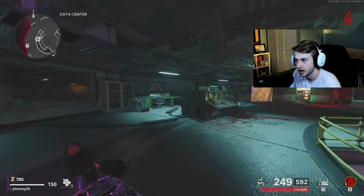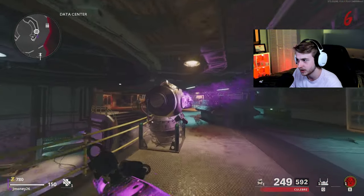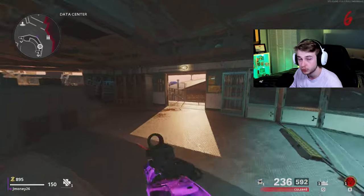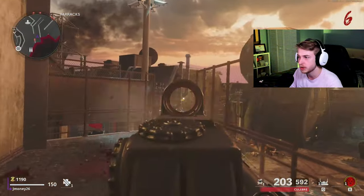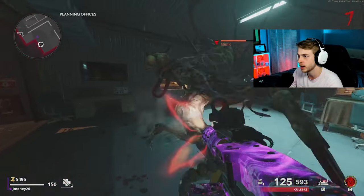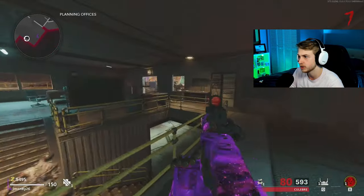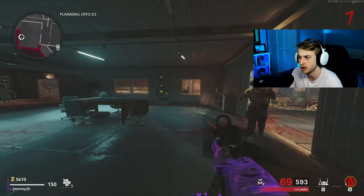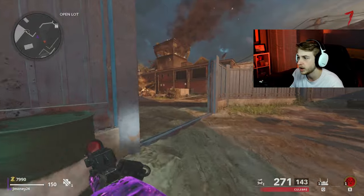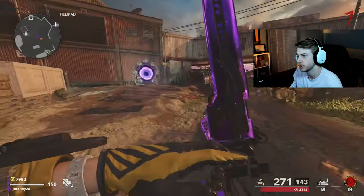Once he's done dancing, he's gonna tell you that you need the codes to get to Maxis, to open the portal, and all these codes are on people that are already dead which have turned into mimics. Now that we've come here to the data center and gotten our essence trap from this machine right over here — you can carry one at a time, it takes the place of your tactical — go through the round like normal but just leave a mimic for last. Very important: get them to low health, do not kill them, be very careful.